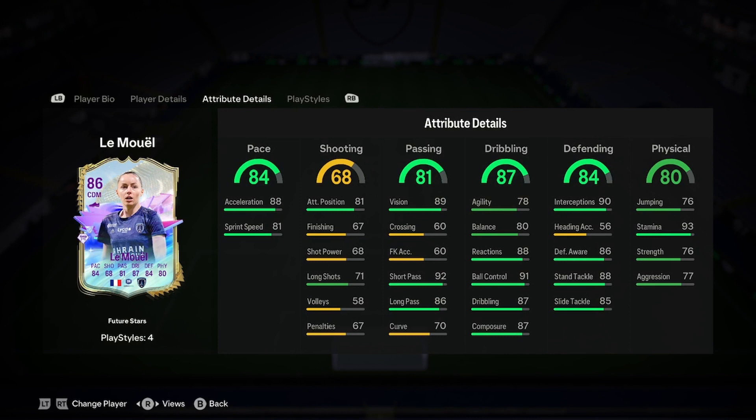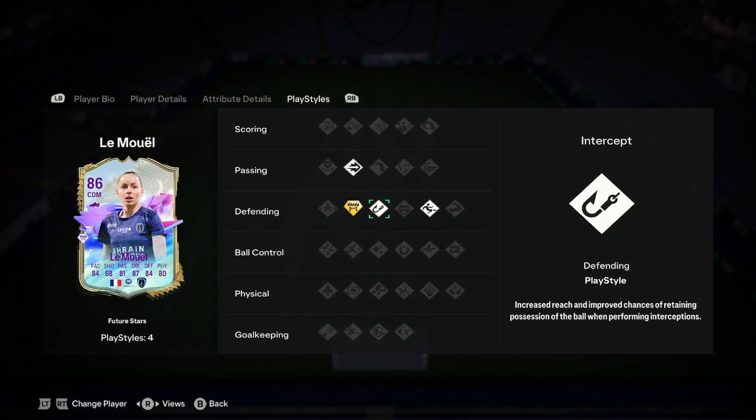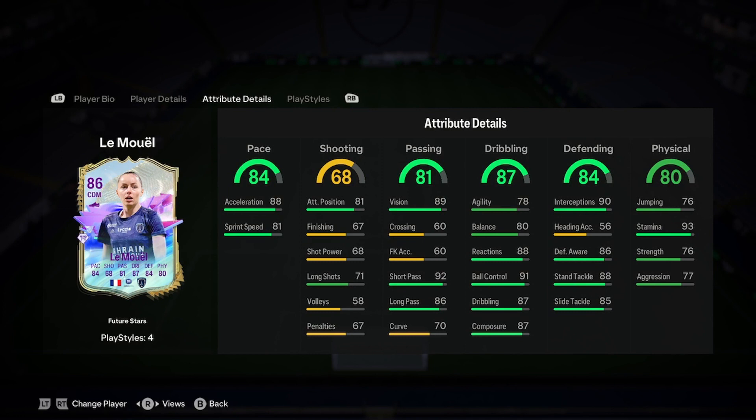This is where it gets a bit rough. So 84 pace — okay, that's good for a CDM. 68 shooting — dead. 81 passing, that's okay; everything that we want on passing is good, fine. 87 dribbling, but agility and balance is really low — we need to up that. Defending's good, I don't think there's much wrong with this. Physicality's a little bit low, but there's nothing wrong with this. Play styles: ping, pass, intercept, slide tackle, and the play style plus is block plus. I don't think there's much wrong with this as well, it's just a little bit worse than the top cards.